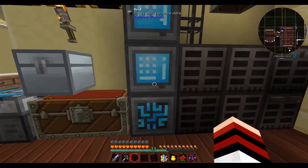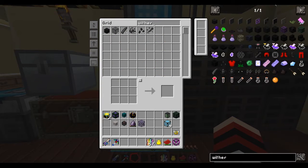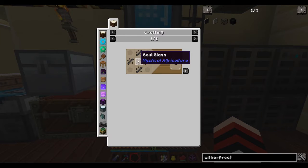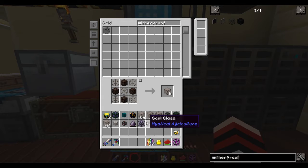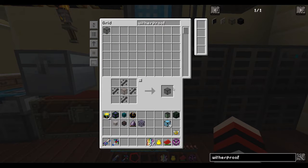Do I want to make it out of that wither glass? I think I want to make it out of witherproof glass — it's actually called witherproof glass. And I have to make the recipe for it. To make it I need soul glass, which is glass and soul sand. You just make tons of this stuff. So yeah, we're going to make tons of this soul glass and we are going to make a good bit of this witherproof glass, because we can.